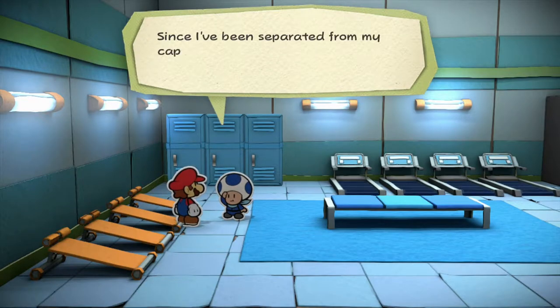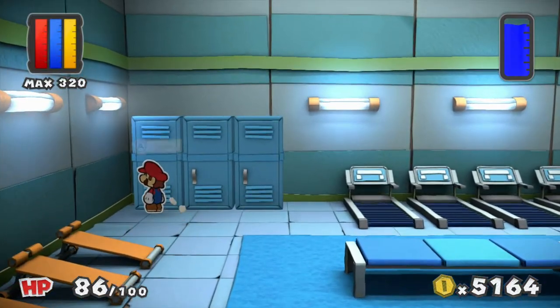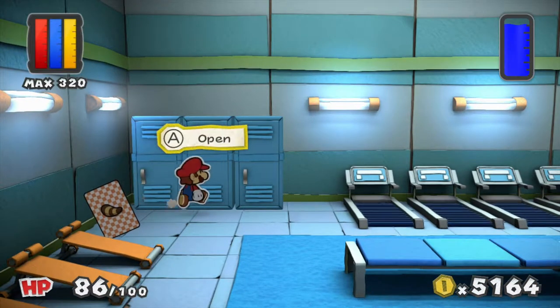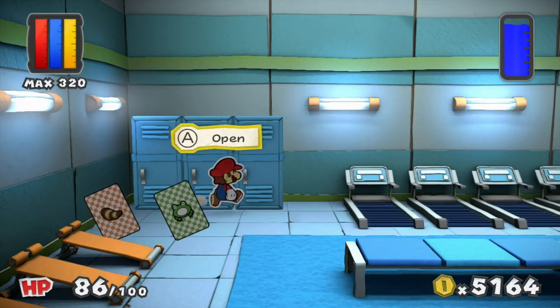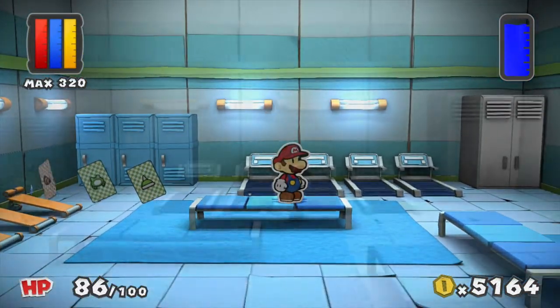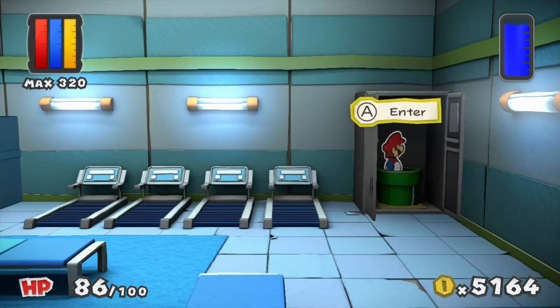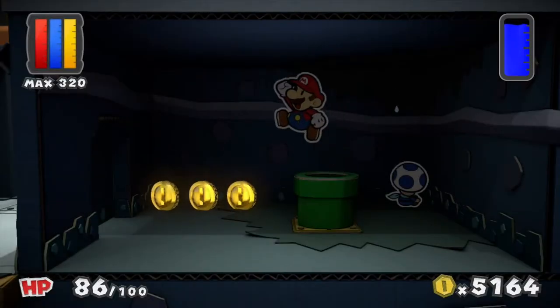Toad number seven of the Blue Rescue Squad — we got it. Now if I open up these lockers, we will find a card I don't want, and no surprise that the Spike Helmet is there. I do not need those cards. If I open up this locker I painted in earlier, we have a pipe that leads to an interesting room.